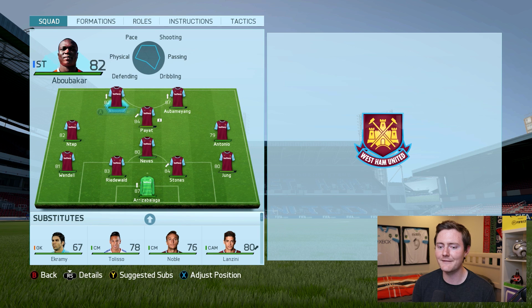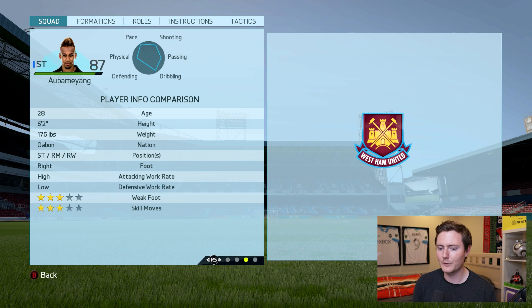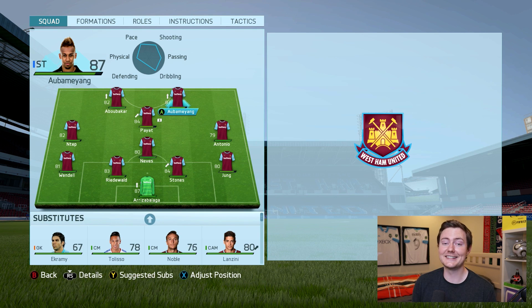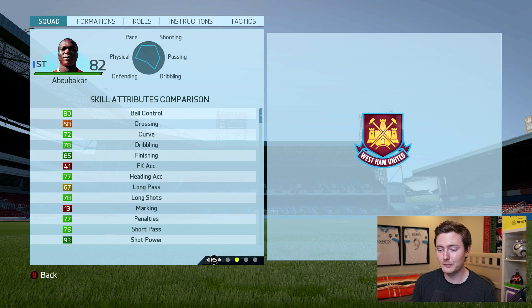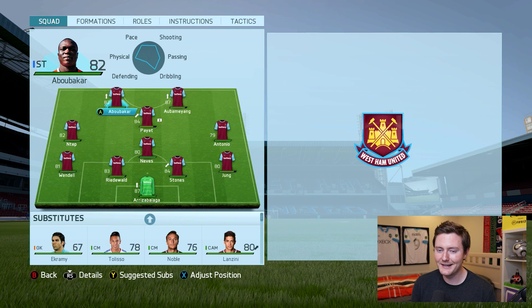Our striker partnership consisted of Abubakar and Aubameyang. Starting with Aubameyang, he was 87-rated and playing for Dortmund at this time. Unfortunately he didn't have the four-star skill moves he has now, but he was a bit pacier then. He was the biggest signing of this career mode at 87 overall and he helped us win the Premier League title in season three, winning the Golden Boot. Abubakar was the supporting striker — a really good player for us, with four-star skill moves, three-star weak foot, 82-rated. We had a lot of players with a flair trait in this squad.